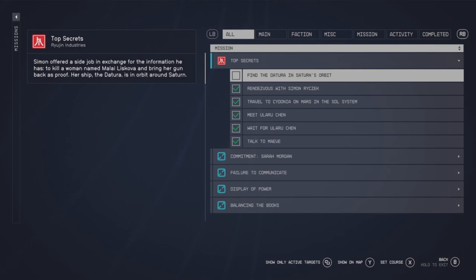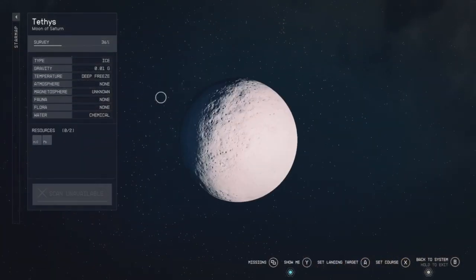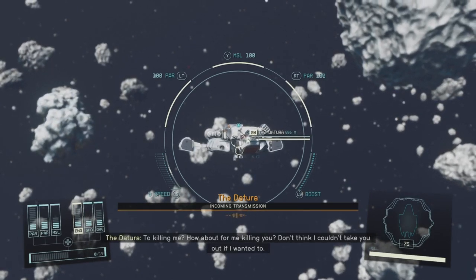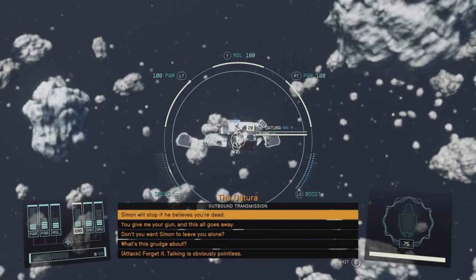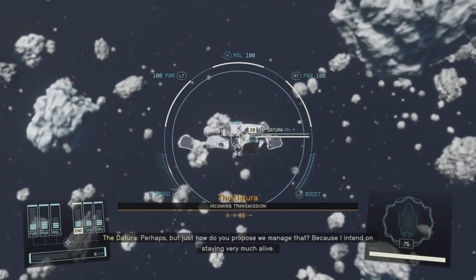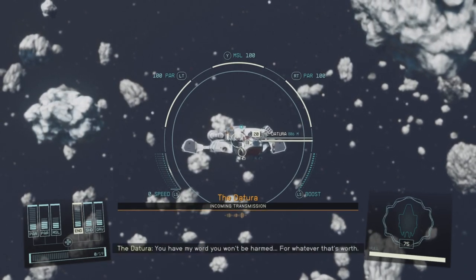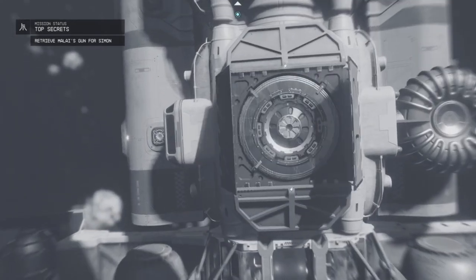We're headed off to Saturn, and right over there there's going to be a ship hanging out and we're going to have to get our way inside. You can just destroy the ship by selecting attack, but if you select the right dialogue you want to try to wiggle your way onto the ship by letting her know that Simon just wants proof of death — you're not going to kill her.